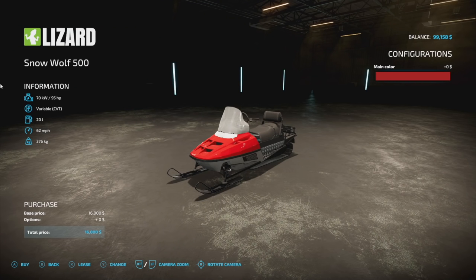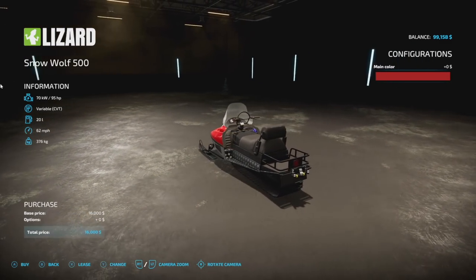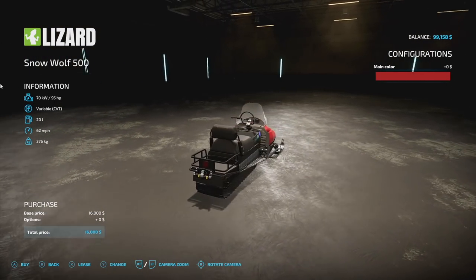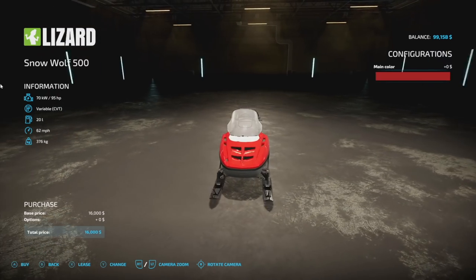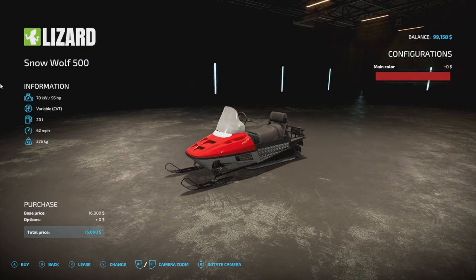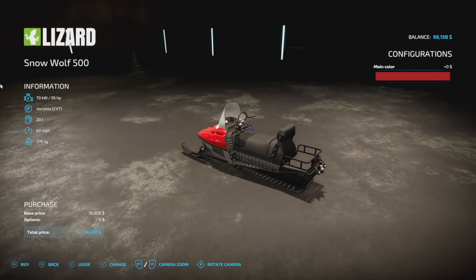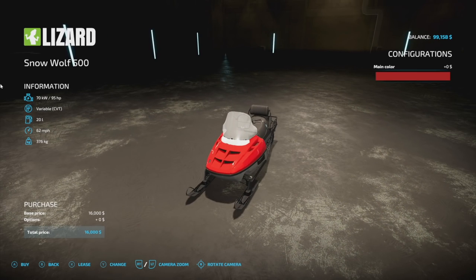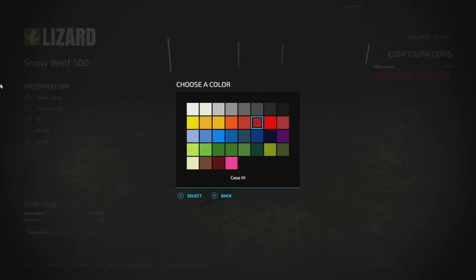The next one is a mod you probably want to get sooner rather than later — this is the Snow Wolf 500 from Adam's Kong. This would be the modder's first original mod, however it has been found online, so you may want to grab this while you can because I imagine it's going to be removed pretty quickly. It is a Polaris — super awesome, everybody's been wanting to see one of these in the game.